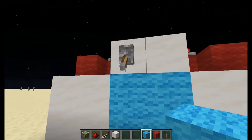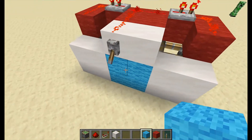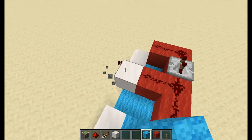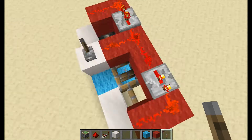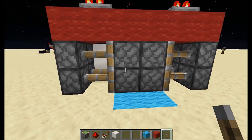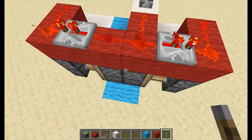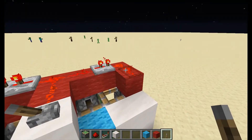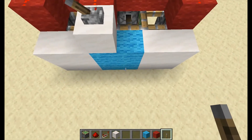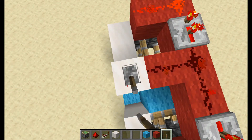I can mark it out with blue so you can see - these are the door blocks, and when it goes together it pushes them out flush. When we flip the lever, the pistons on the sides push these blocks forward, and then the redstone activates these pistons which push their blocks into place. Because of the delay set on the repeaters, the first pistons have time to retract, and then the other pistons pull the blocks back, giving you a smooth animation.